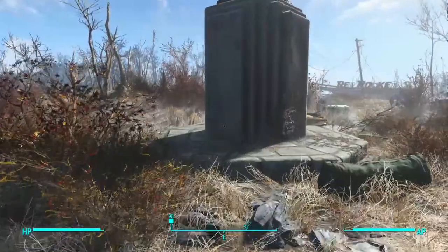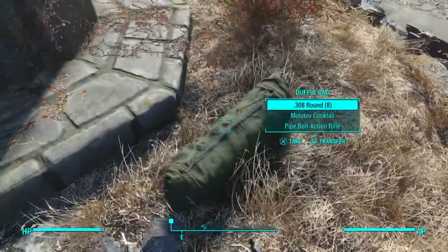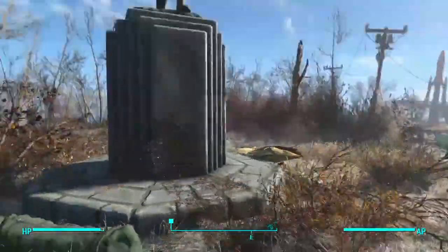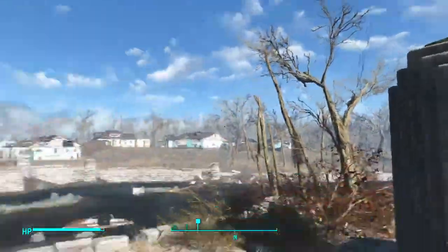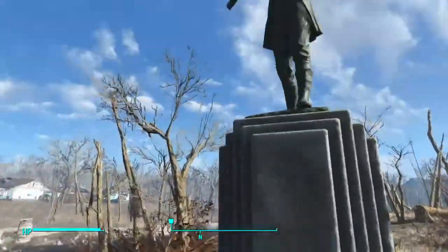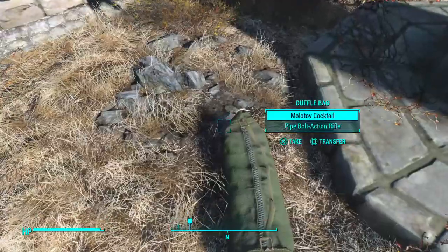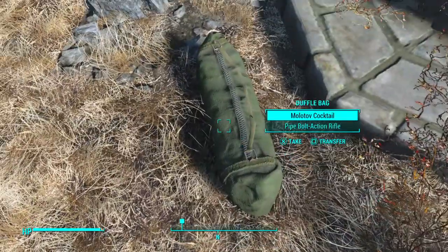A lot of people know about this guy right here — he's got the pipe pistol and the drifter outfit. But not a lot of people know about this: whenever you pass that guy on the road, just jump up here next to the statue, and there's a little bag there that's got a pipe rifle. Usually it also has some kind of grenade in it, and then ammo.